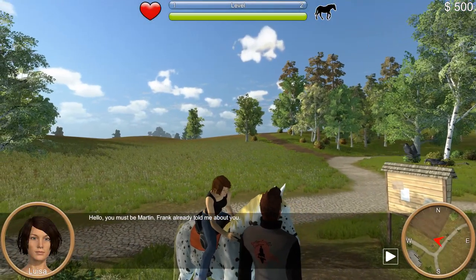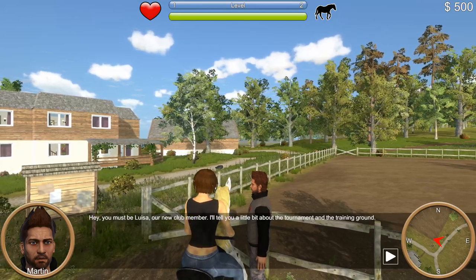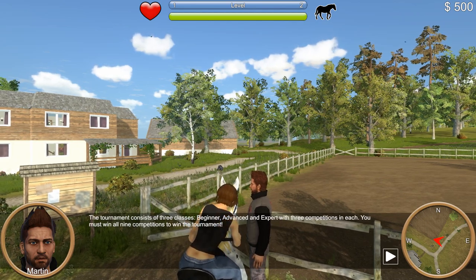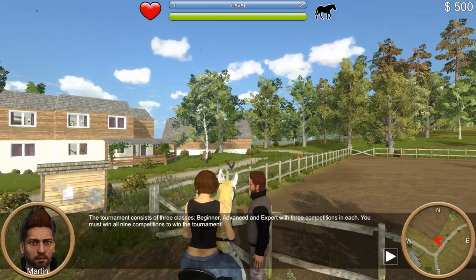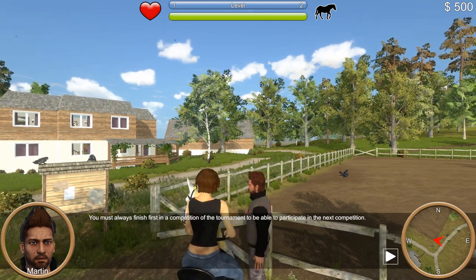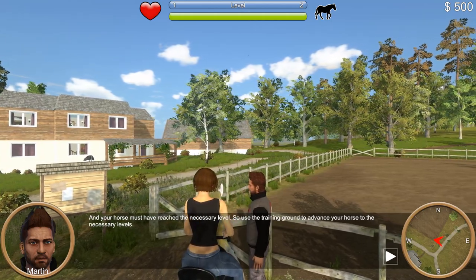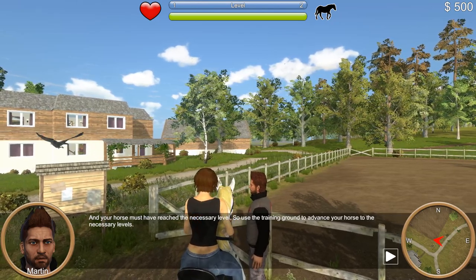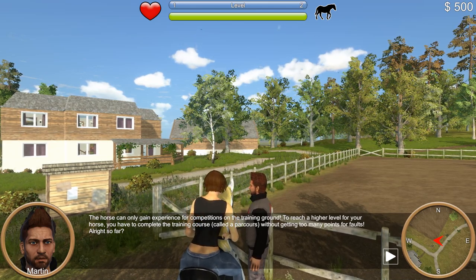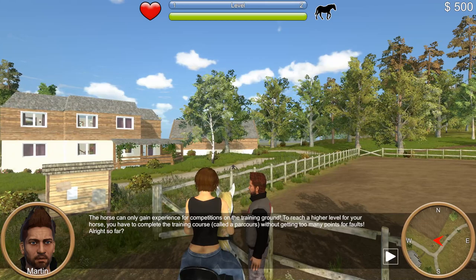Hello, you must be Martin — Frank already told me about you. Hey, you must be Luisa, our new club member. The tournament consists of three classes: beginner, advanced, and expert, with three competitions each. You must win all nine competitions to win the tournament. You must always finish first to participate in the next competition, and your horse must have reached the necessary level. Use the training ground to advance your horse. The horse can only gain experience on the training ground. To reach a higher level, you must complete the training course — called a parkour — without getting too many fault points.